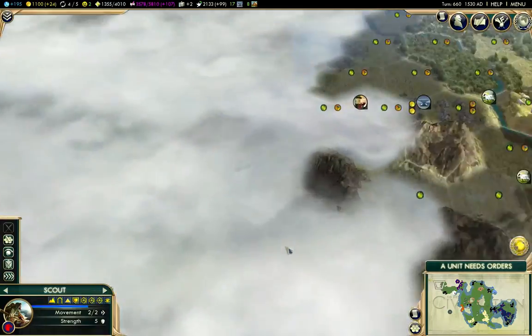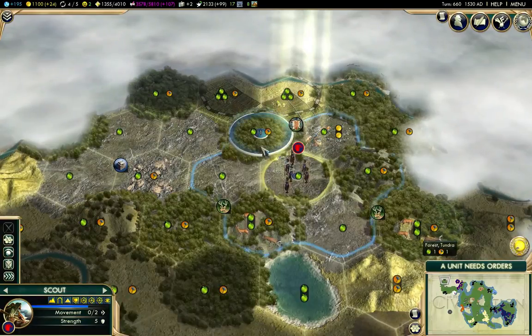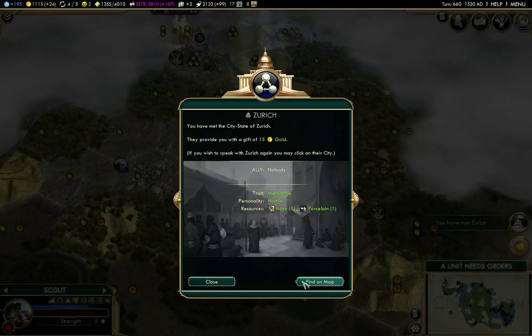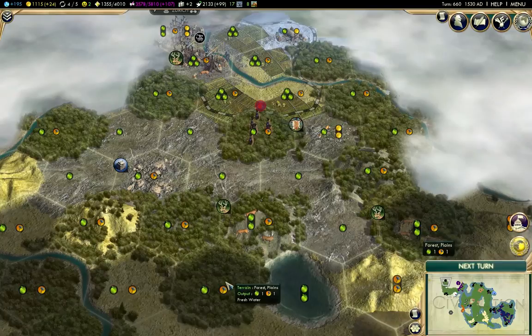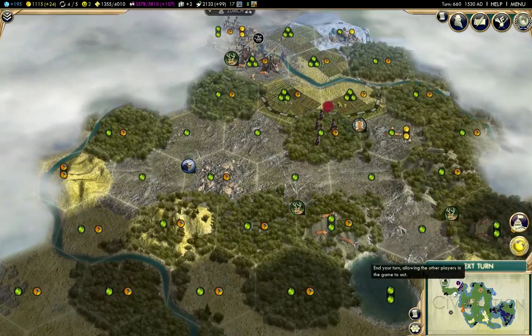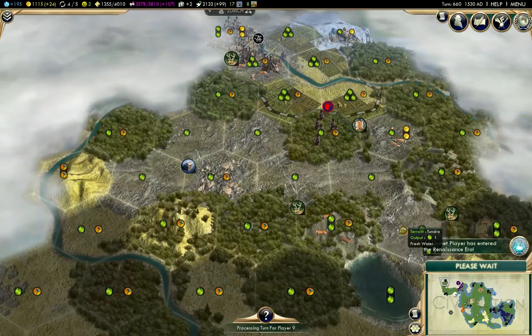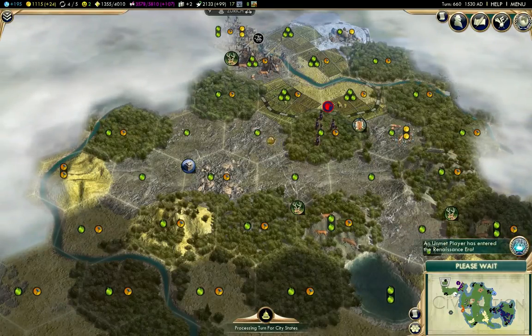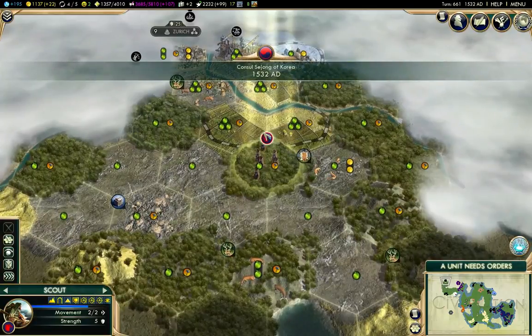We'll go over here and build a farm there. There is a city-state up here — Zurich. I'm down just under 100 faith now, probably because I lost the alliance with a city-state.